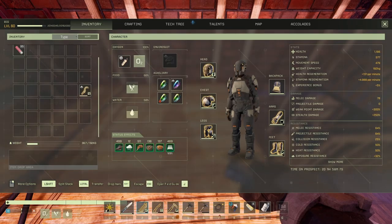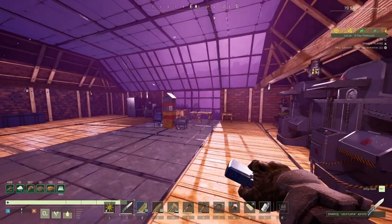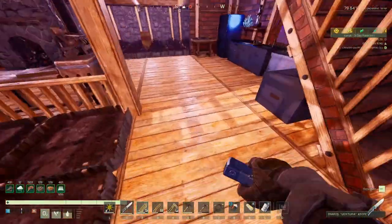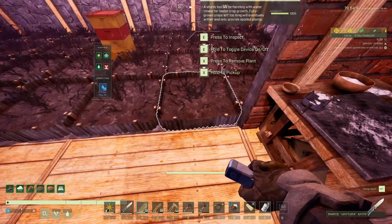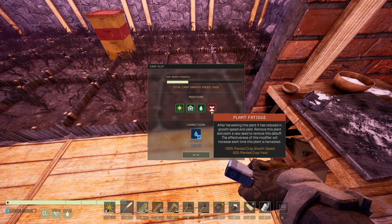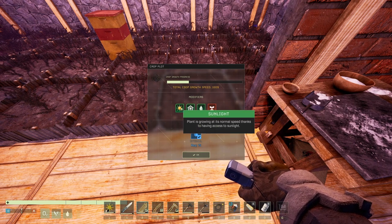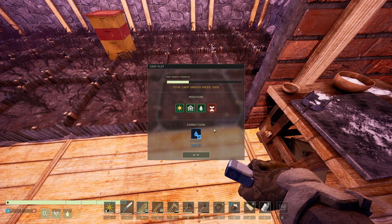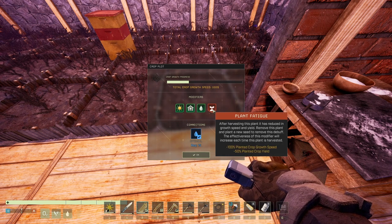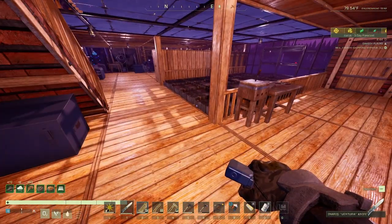Let me check modifiers in-game. We have something growing here — inspect: growth speed 100 and plant fatigue says minus 100. Normally with this setup I should have 200, but now it's showing clearly like that. Thank you very much, it will be much clearer.